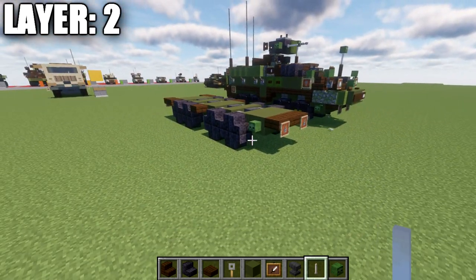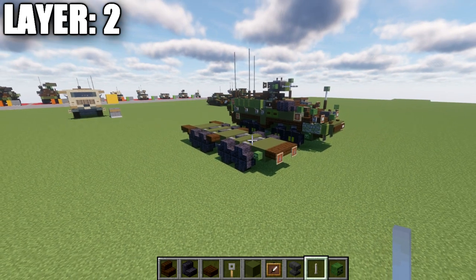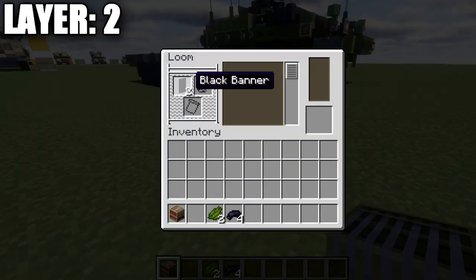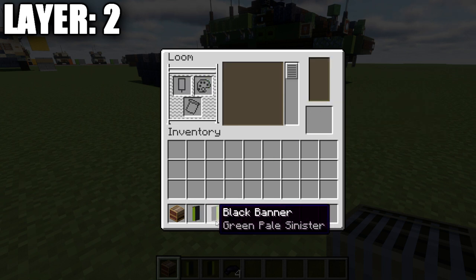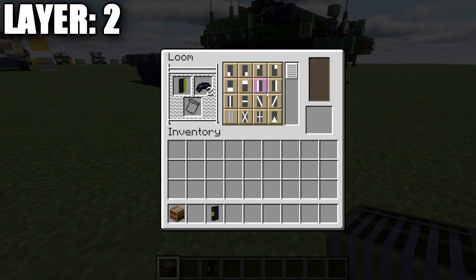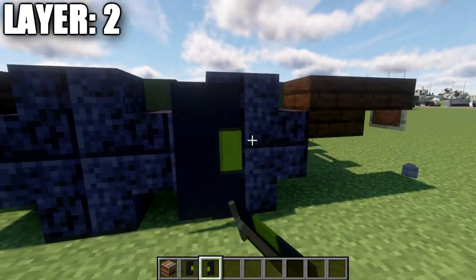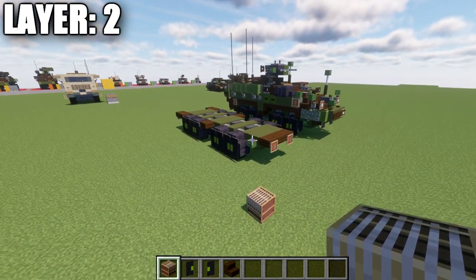That wraps up the main structure for this layer. Now for banner wheels — to get started, we need a loom, two black banners, two green dye, and four black dye. Place a black banner with green dye and select line vertically on the left side for one banner, and line vertically on the right side for the second. Both banners go back into the loom with black dye — add a line across the top and a line across the bottom for each banner. Both banners are then placed on the sides of the polished blackstone stairs with the green portion facing each other, done to each set of stairs on both sides of the vehicle. That wraps up layer number two.